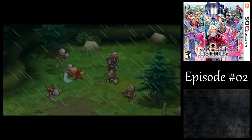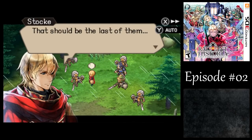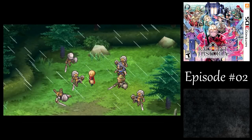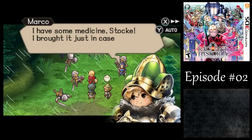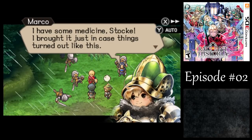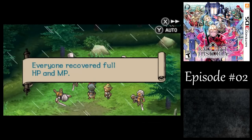It's kind of a puzzle to figure out how to hit as many enemies at a time as you can. That should be the last of them. When we gain a level, we sometimes learn new skills — kind of like Final Fantasy IV. You're hurt. It looks bad. I have some medicine, Stock — I brought it just in case things turned out like this. We've got plenty ourselves too, but you are the healer.